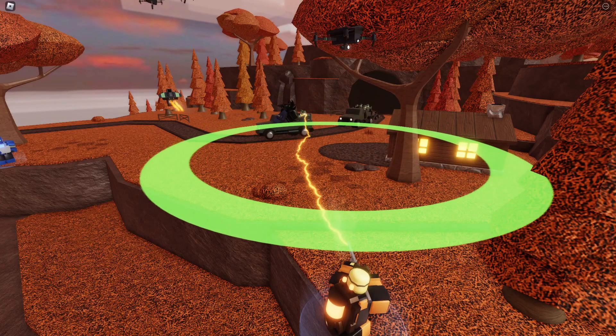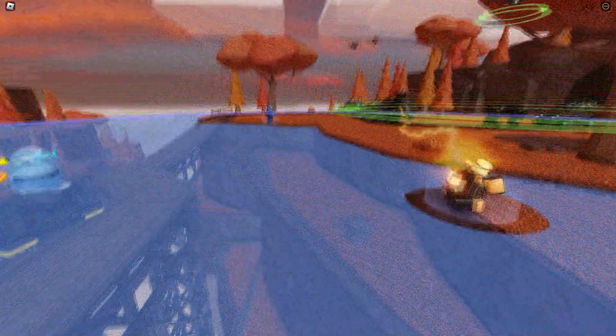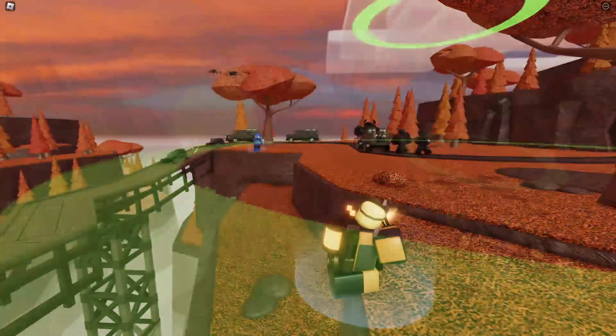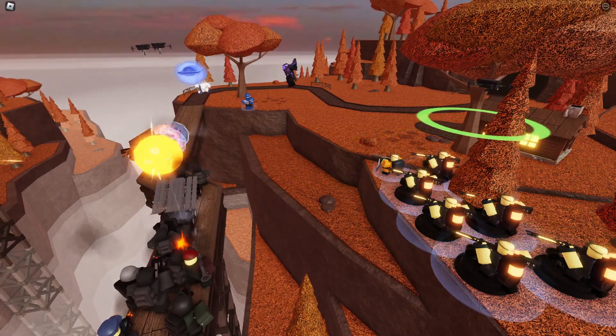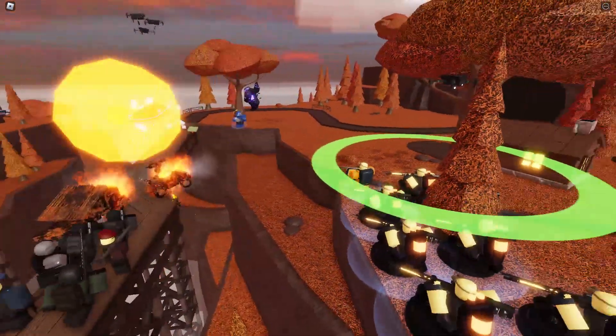Last on the list is Electrocizer. This tower takes the idea of a sniper and cranks it up to 11. It usually has enough range to cover the entire map, and does the most damage per shot out of anything in the game — okay, there are a couple of other things that do more damage, but you get the idea. It's not really good against hordes of enemies, but against tanks, this thing goes hard. All I'm saying is, if you try to join my lobby without an Electrocizer, I'm going to find you.